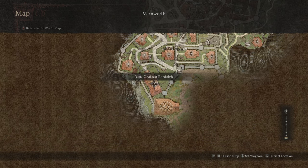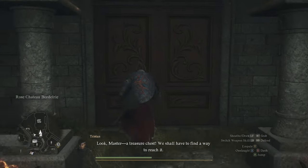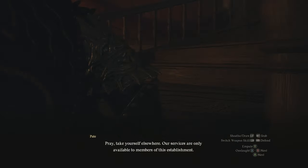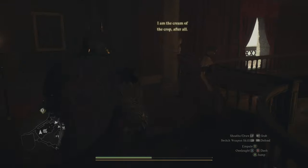After you've completed the two main quests and waited a few days, head to the southwestern side of Vernworth to the Rose Chateau Bordelry. This is where you're going to find Wilhelmina upstairs in the back room — we'll show you exactly how to get there just in case you don't already know.